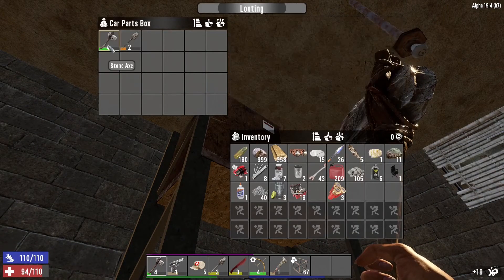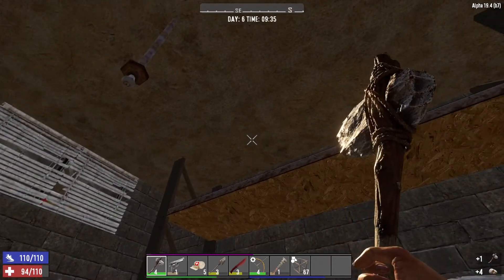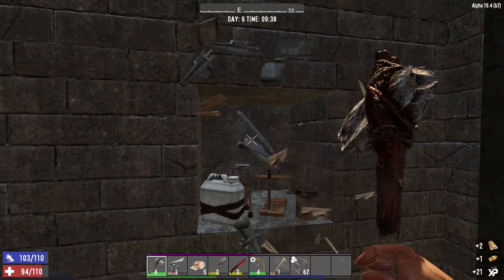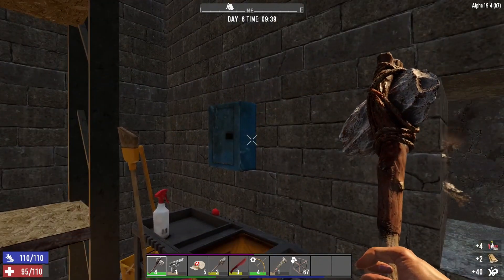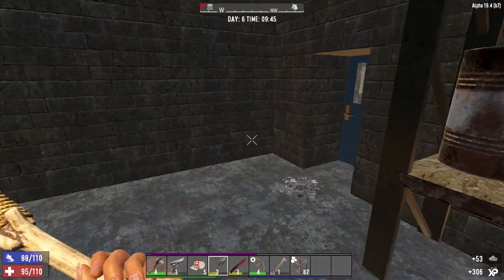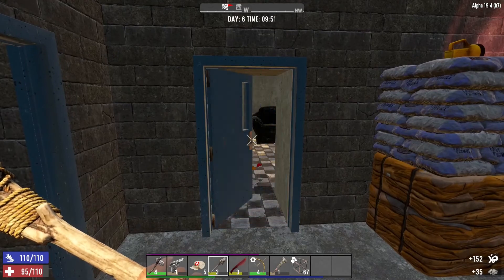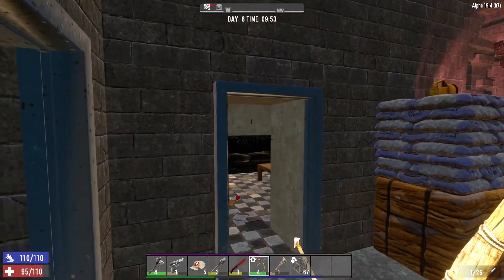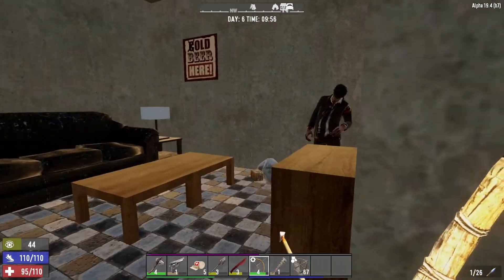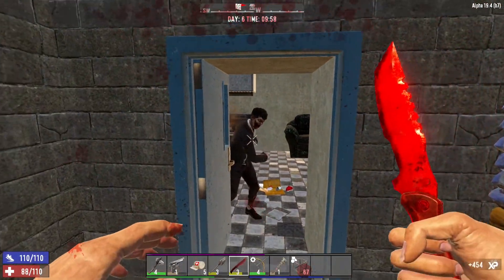In this car parts box — we'll get rid of that, but we'll use one of them to repair that one. Nothing on there, nothing on there. Let's get out of there.